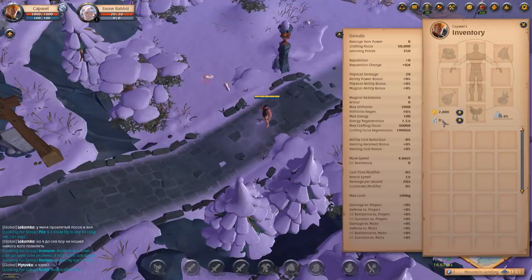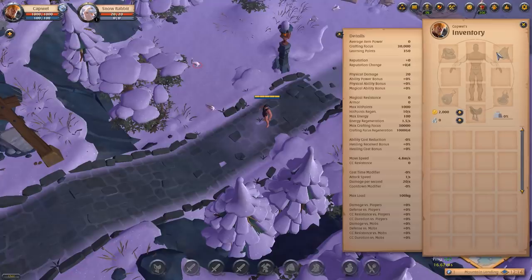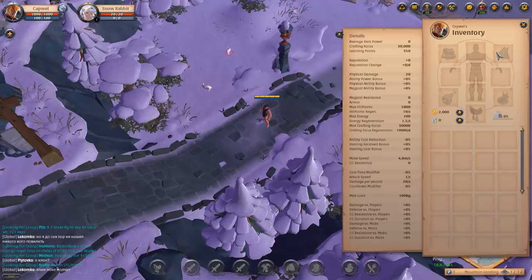To the left we see the two currencies of Albion: silver and gold. A lot of people see two currencies in a game and immediately assume it's pay-to-win with a cash-shop premium currency you can only buy with real money. But I'm pleased to tell you Albion Online is not one of those games. Gold is used to buy premium subscriptions and certain cosmetic-only items, but there is a gold exchange where you can buy and sell gold with silver.